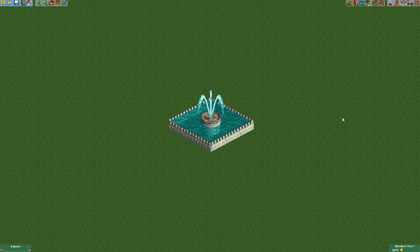And that is our fountain. Now you can obviously change that design a little bit to fit your scenery better, for example by changing the walls around the water, but that's up to you.